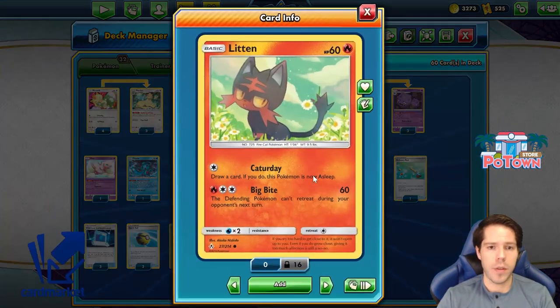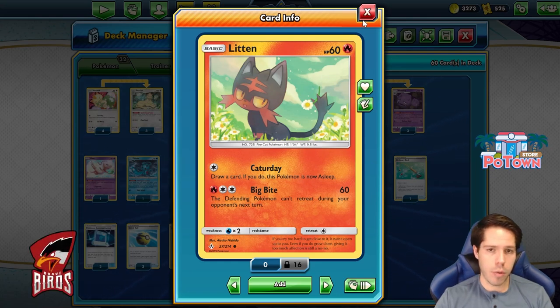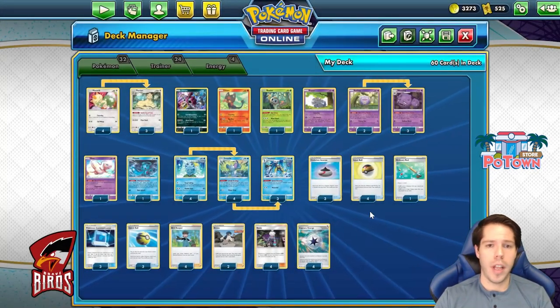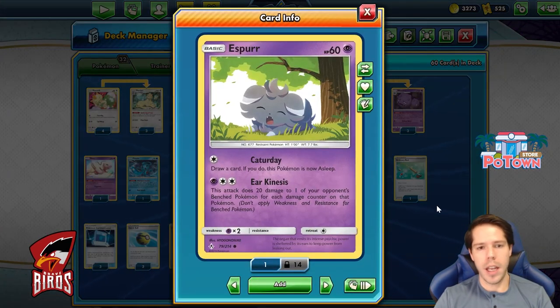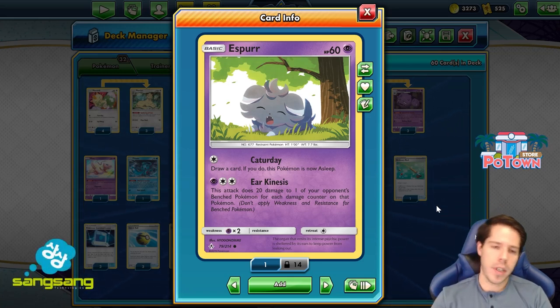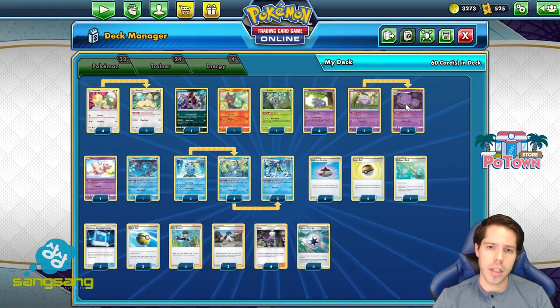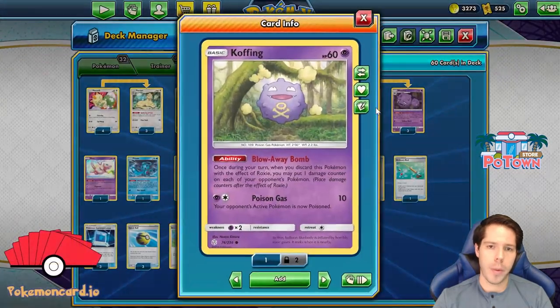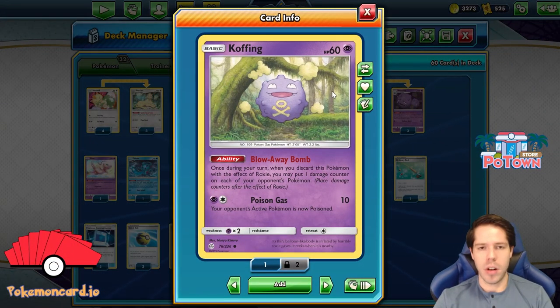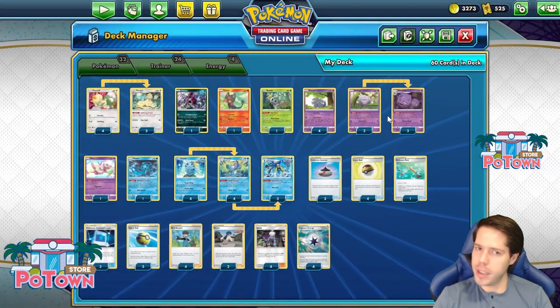That means we don't have to pay for Capture Day for the Litten to draw a card and go to sleep, but Big Bite does 60 damage and your opponent's active Pokemon cannot retreat during their next turn. The main focus of this deck will be Esper with the Ear Kinesis attack, doing 20 damage to one of your opponent's bench Pokemon for each damage counter on that Pokemon. So how are we going to get damage counters? We'll utilize the Roxy Engine with Weezing's Blow Away Bomb ability along with Cuffings — if these cards are discarded by the Roxy supporter, you get to place one damage counter on each of your opponent's Pokemon. Similar to Garchomp Giratina in a way.